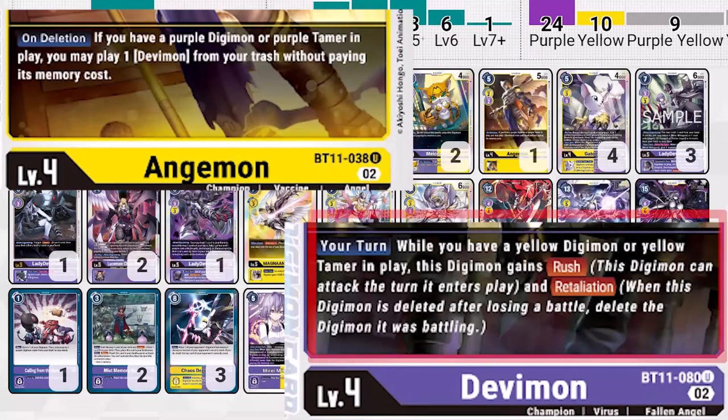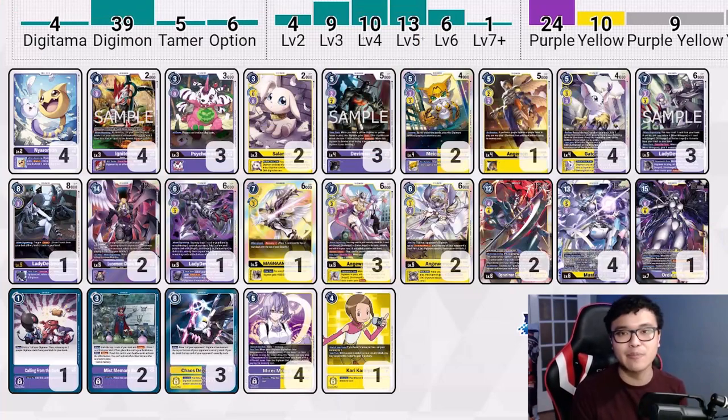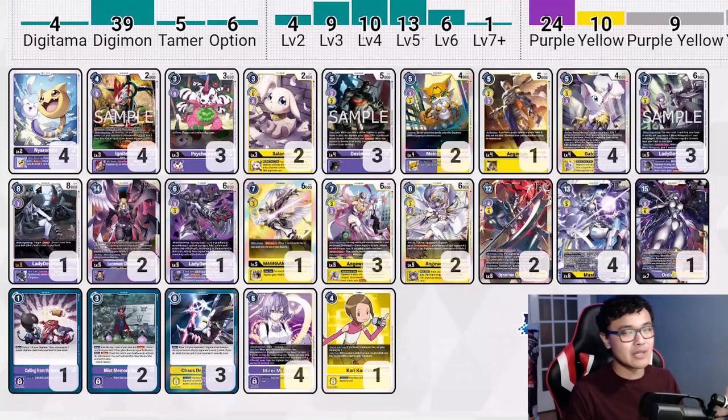Angemon and Devimon have the effects where, as long as I have a purple or yellow Digimon respectively, we gain Rush and Retaliation. For the Angemon specifically, we're able to bring back our Devimon from our trash. So Angemon can also be used offensively — if we swing at our opponent's security and it dies, we get to bring back a Devimon, and that Devimon can swing for game or get some extra swings in. We also have the new Ignitemon, which has the inheritable effect: whenever we play a Digimon by a card effect, we gain one memory. And remember that whenever we Jogress, we reuse our inheritable effects, getting even more memory while still keeping our turn.